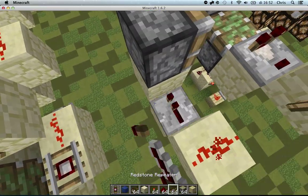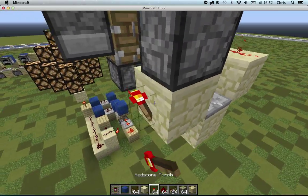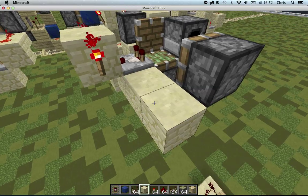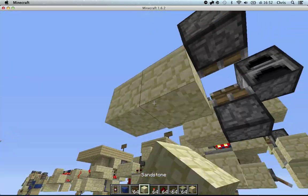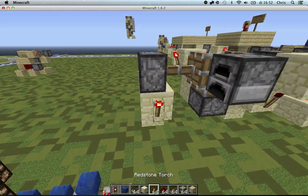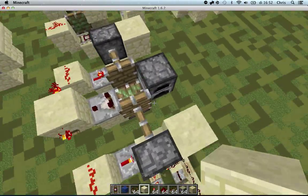Then a repeater going into this block, into a torch and a block on top. Same thing on this side — a repeater like that, into the piston, into the torch, into a block.